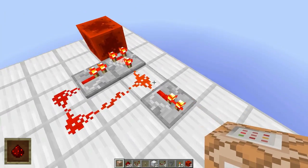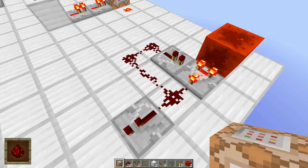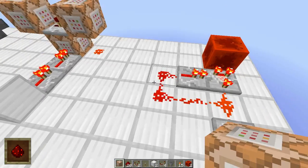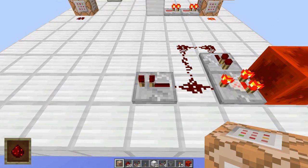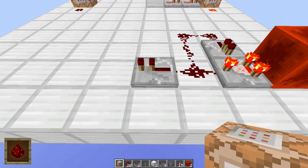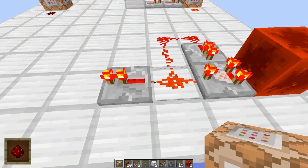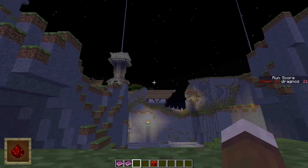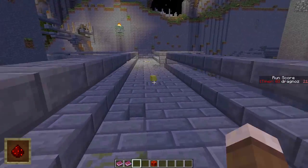Next up we have a comparator clock. This is my least favorite clock - I'm not sure why I don't like it, maybe the speed or all this redstone wire trailing. But it does have its use: I use this when doing item detection or item collection quests, where if you pick up a block it removes it from your inventory.